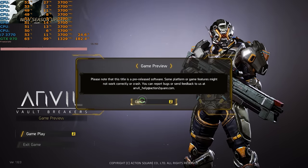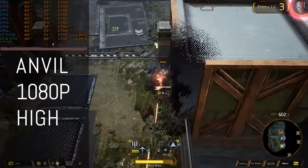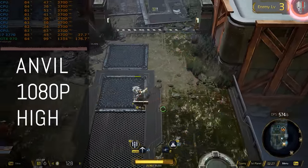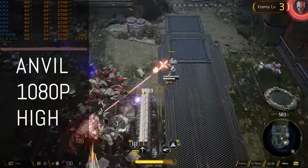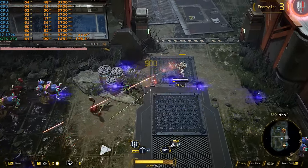We'll pull up some newer titles from Xbox Game Pass, the first being Anvil — a really good looking game even though it's only a preview. This game was really enjoyable, and it's kind of like an arcade top-down style game.